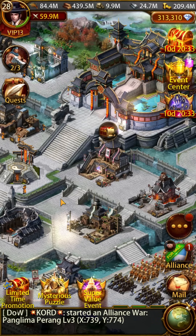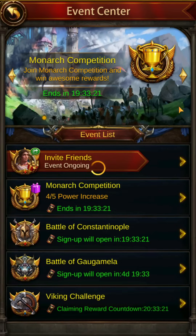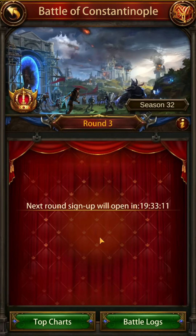So first, signing up. To sign up your Alliance for an event, you have to go to the event center. Provided that your server is at least two months old, you'll have two options here. We're going to be covering the top one. When I'm recording this video, the next round sign-up will open in about 20 hours. Once that timer is up, I'll get a yellow button to pick a time. You'll be able to view about five different times in your local date and time — it's your local time, not server time.